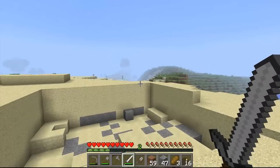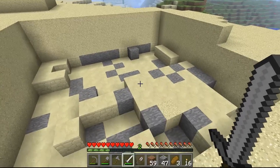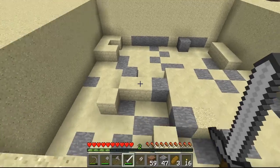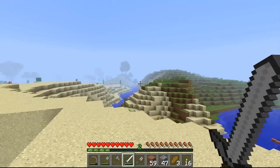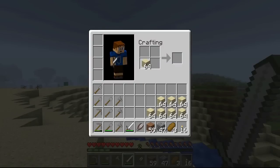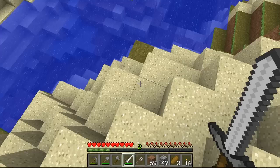We got 8 stacks of sand — that's exactly how much I wanted to grab. Another good thing about doing these sand quarries is, as you can see, there's a ton of sandstone here. So if we ever decide to build with sandstone, we can come back and collect it all. It's a lot easier than taking stacks of sand and trying to build with it — it wastes a lot of sand doing it that way. It's a lot easier to just harvest the sandstone with a pickaxe.